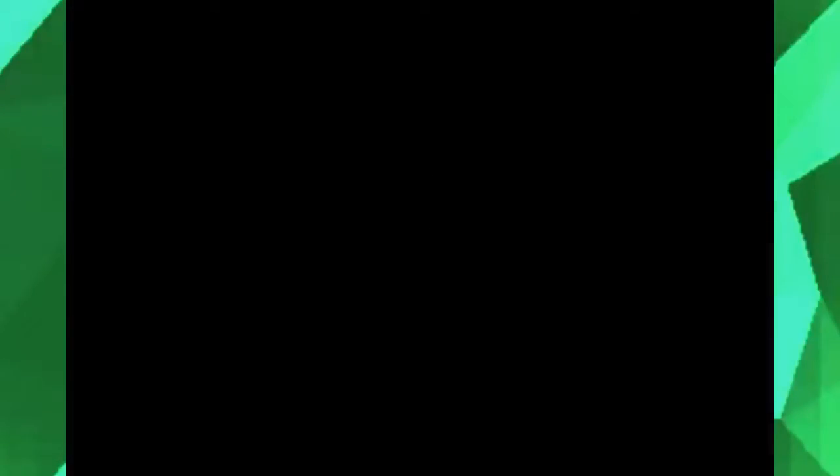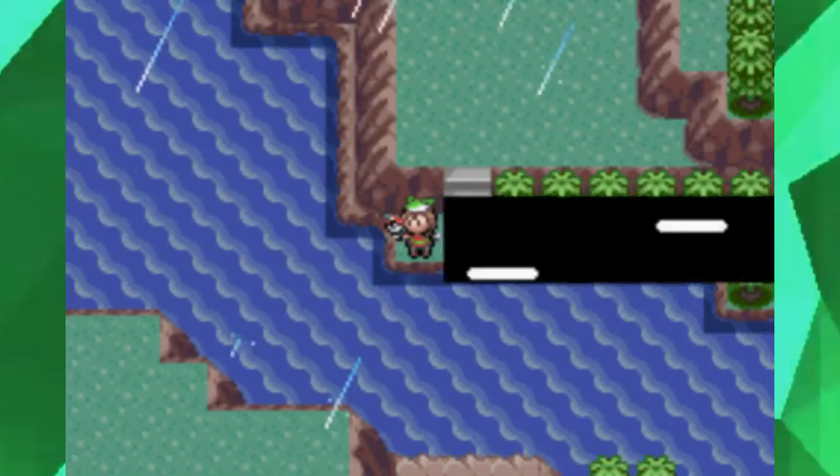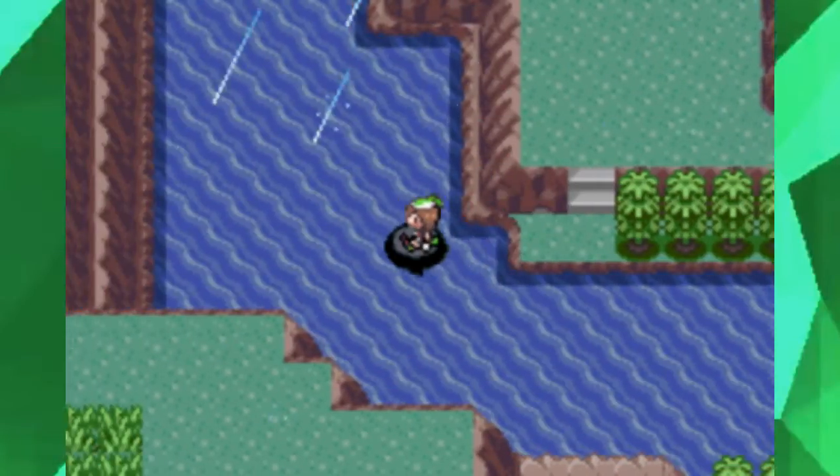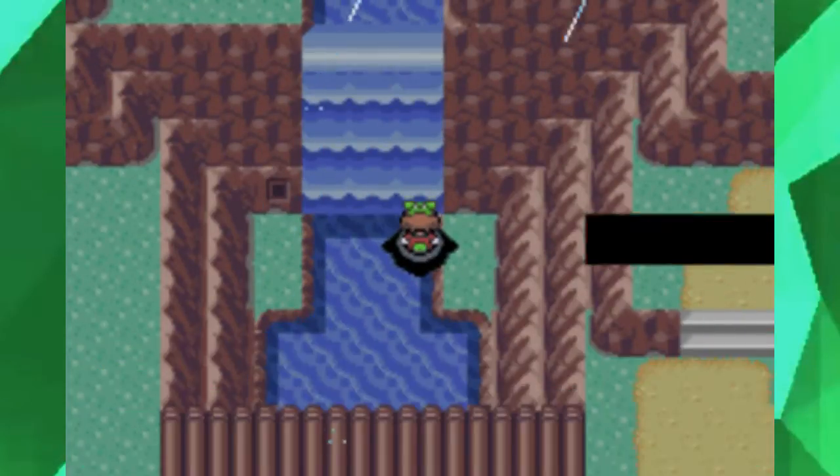Here on Route 119, there is another waterfall that we can scale. We're gonna travel up the waterfall — there, I said it. And this is what you kind of needed your Acro Bike for.